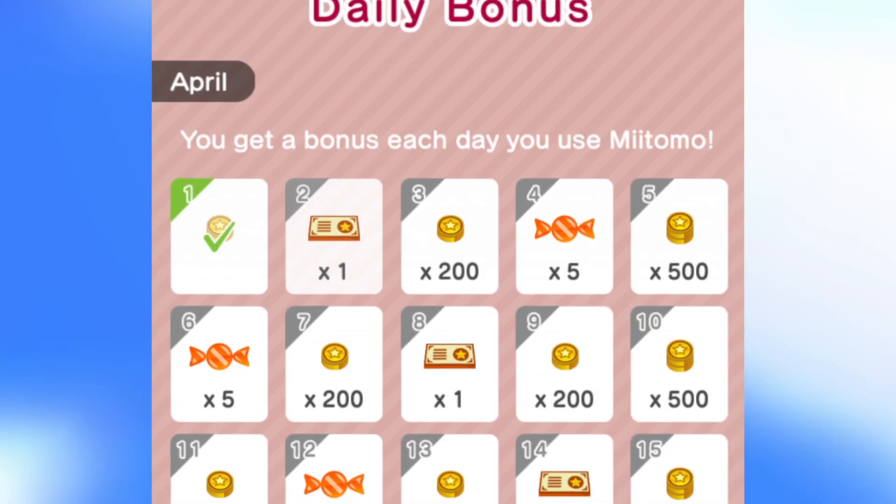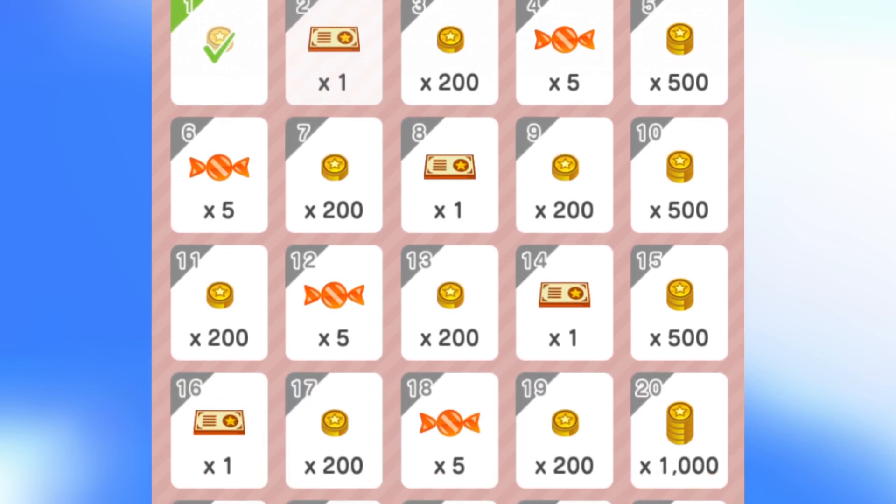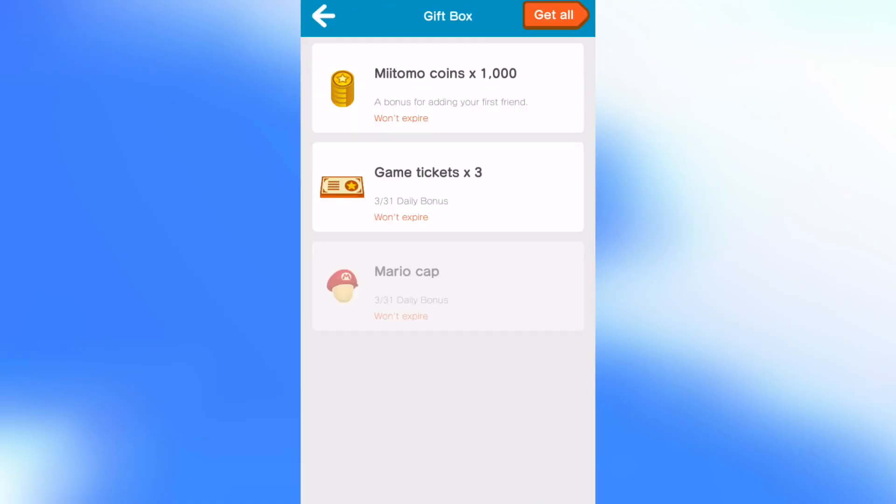Every month they block out a calendar, and by playing every day there are daily bonuses. You'll sometimes be prompted in the app. If you play on certain days you might get coins, candy, or tickets. When you play in the first seven days of it launching you get an extra bonus too, and all of that goes into your gift box — those are your in-game coins and game tickets.